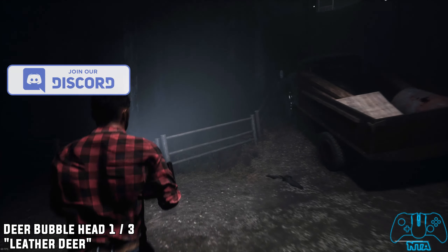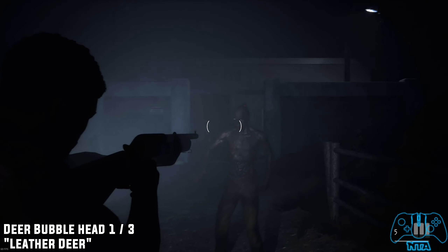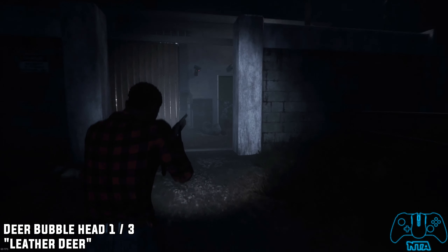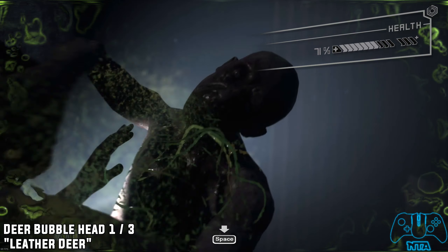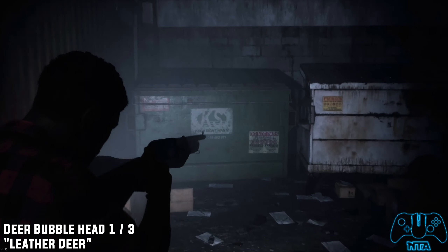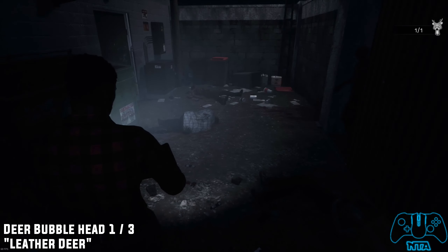Chapter two. When playing as Samuel, eventually you'll get your shotgun in the farm area. Once you've done that, you have to run down this long and narrow pathway going into the mine car or cable car lift. Once entering the back door, you will get ambushed by a zombie to your left. If you look in the rubbish you will find the leather deer.